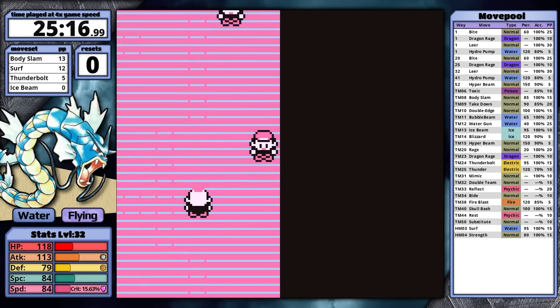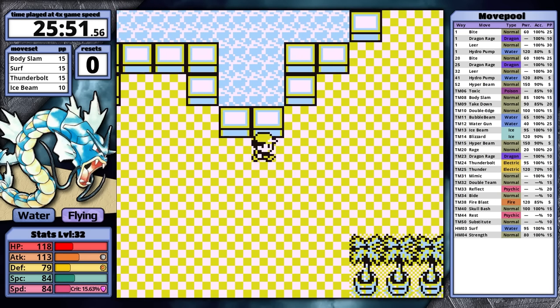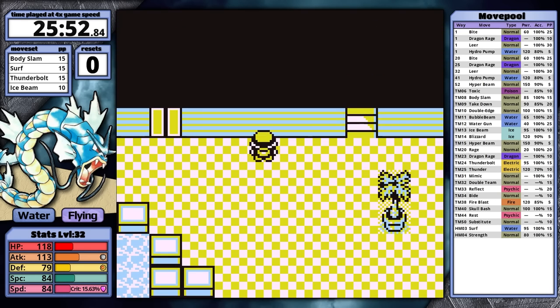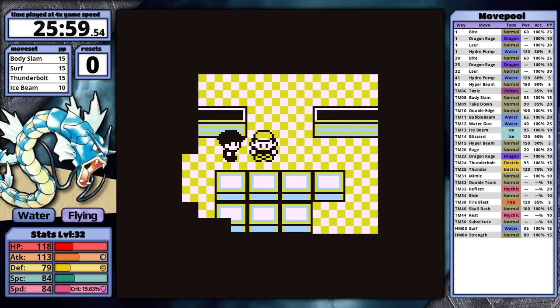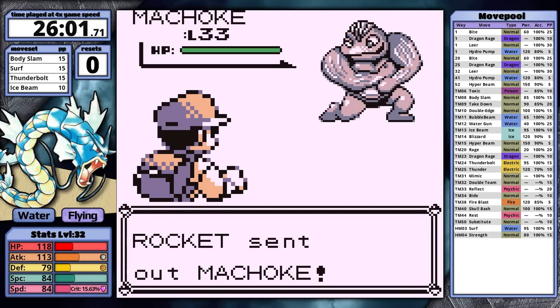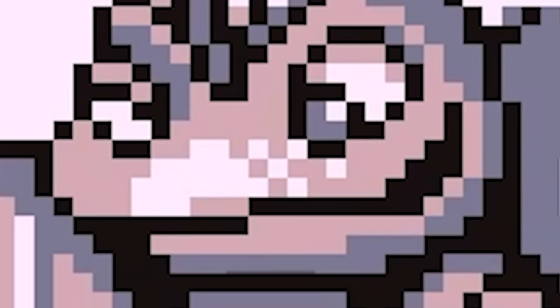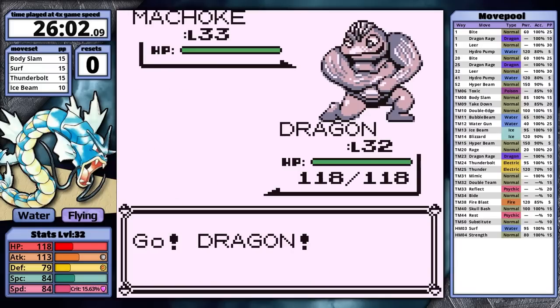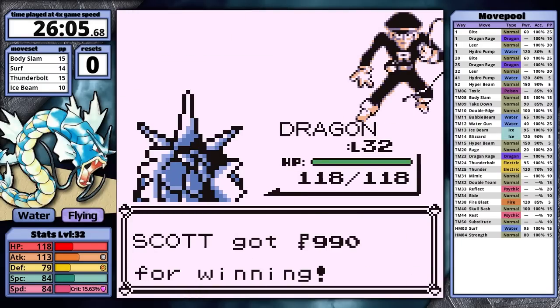Things are going very well — hopefully I can keep this momentum up. Silph time. I head to floor 10 to face the Rocket guarding the Carbos and Rare Candy — he's going to be my second optional trainer of the playthrough. I think grabbing the Rare Candy is worth it here. What is this sprite? Look at its eyes and mouth — the poor guy. He might have muscles, but that's about it, because he also has no health now.